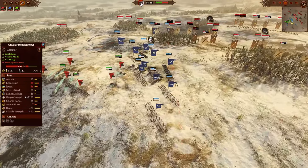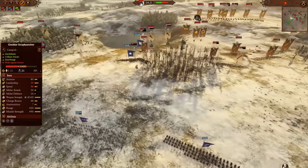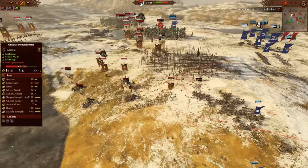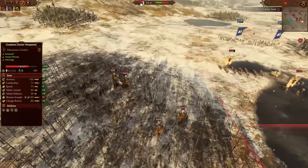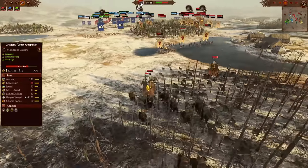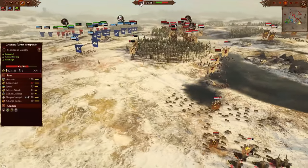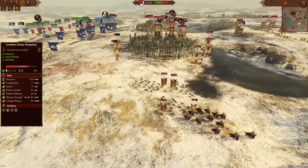Ice Guard are down to almost no HP in the back. One unit is completely devastated by all that Knoblar Scrap Launcher fire, but if you're Kislev, at least they're about to be out of ammo. Now all you have to deal with is a 15-ton behemoth that will just run you over — no big deal. The artillery duel is still going on in earnest. Rhinox Crushers and Sabertusk Pack might change that — they're looking to get aggressive here, but they're a huge target.